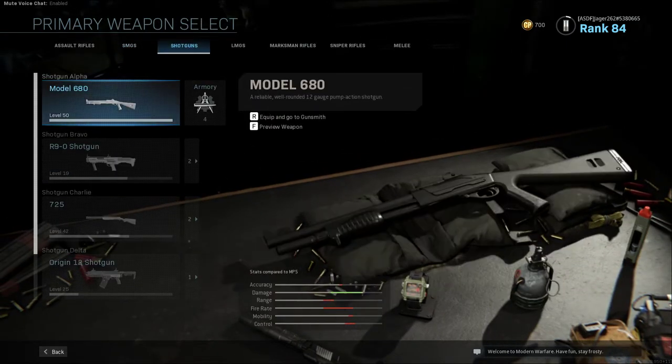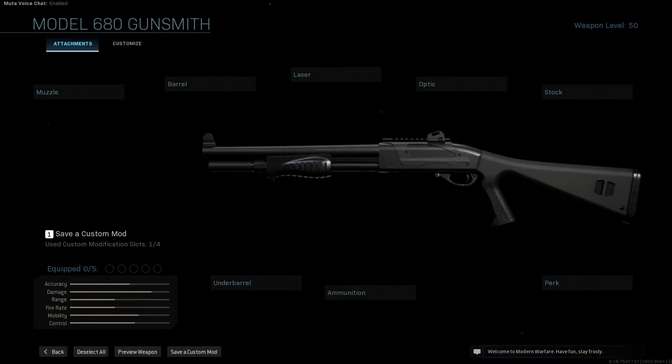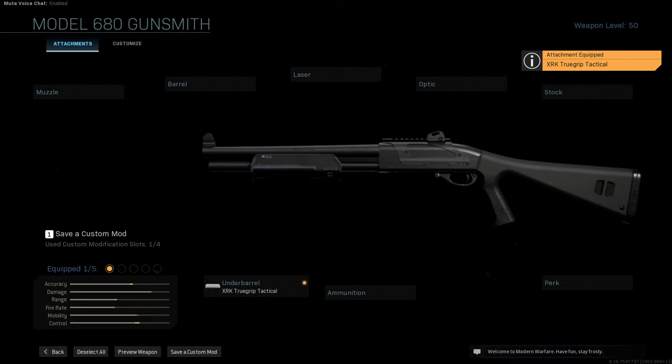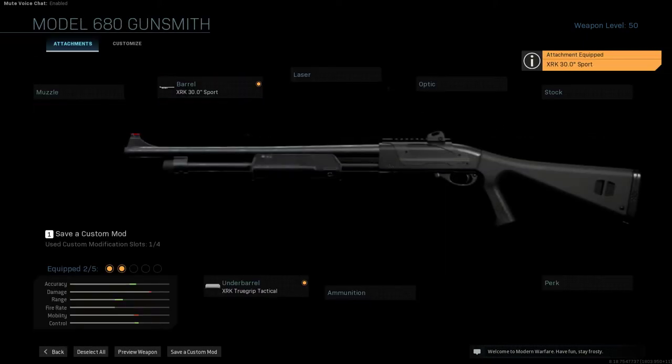Moving on, all the shotguns they used are really simple builds because the only shotgun in the game right now that you can use for this is the Model 680. It's no surprise the Model 680 gets its name from things like the Remington Model 870, or even the Benelli M3 Super 90 — used by Tom Sizemore in the same shootout where Val Kilmer had the HK-91. To build it, you change the slide to the XRK True Grip Tactical, and increase the barrel length with the XRK 30-inch Sport. That is the gun from the movie right there.